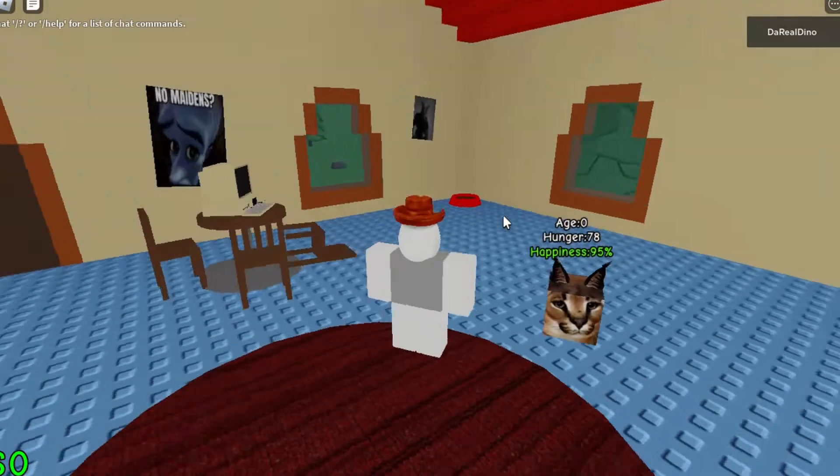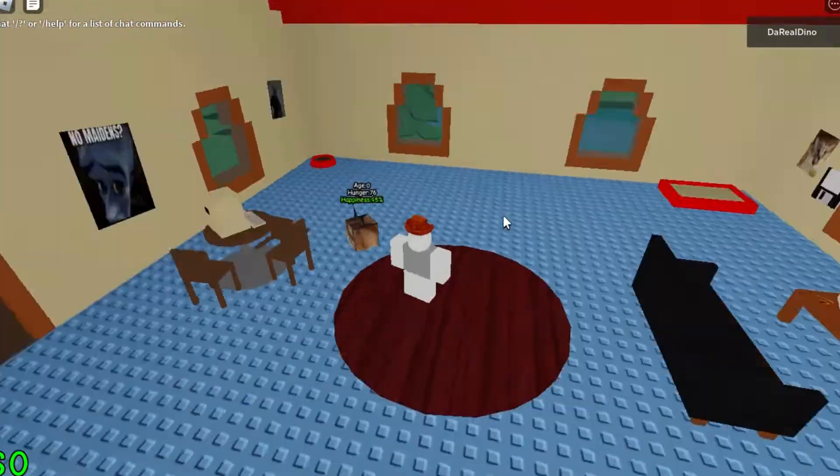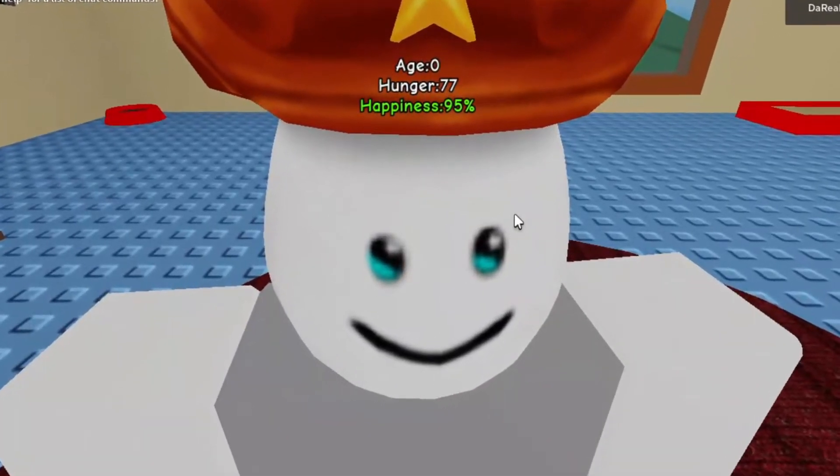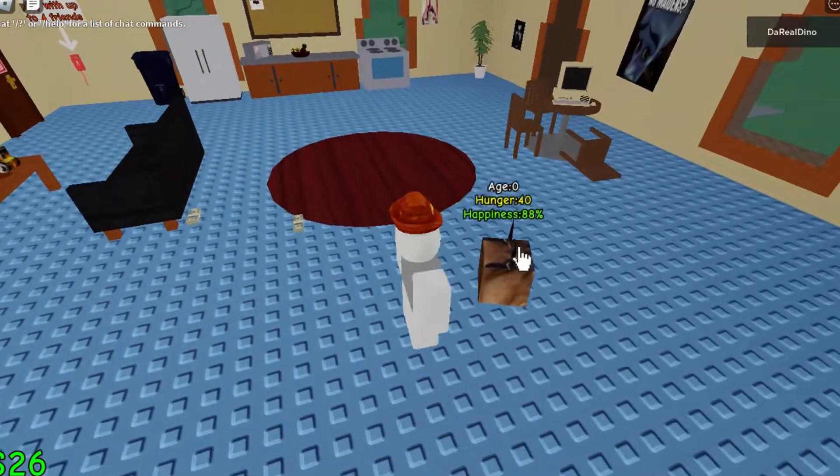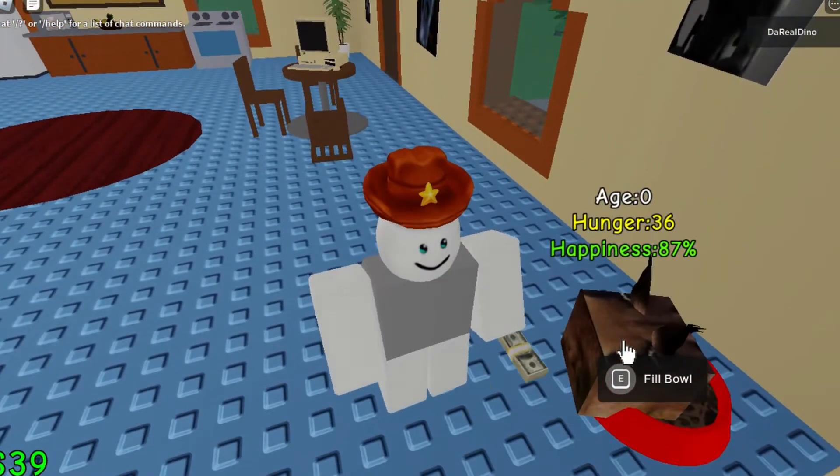Alright, so we're here in Razor Floppa and here's my Floppa. Hello, how are you doing? I will rip you into shreds and then feed you to my goldfish if you misbehave. It seems that if you click Floppa, it drops money. So if I get an auto clicker going...